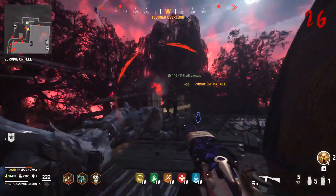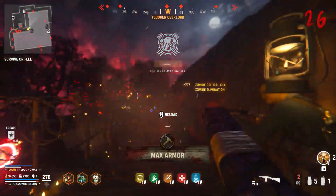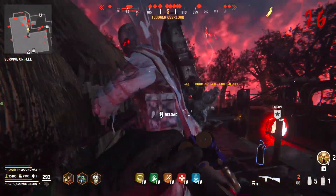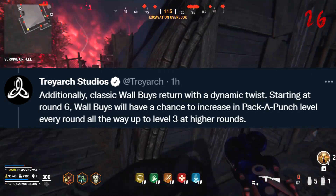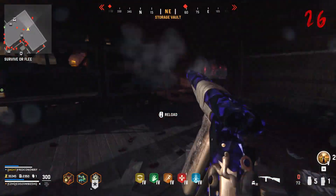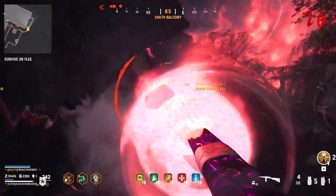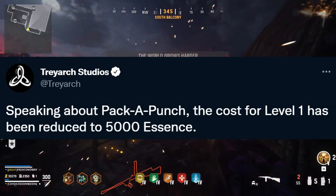Pretty much everything about this map is Treyarch acknowledging their mistakes with the original Vanguard Zombies, including the total lack of wall buys. Weapons you can buy off the wall will be returning in Shinonuma Reborn, and just like a feature Treyarch introduced in the latter half of Cold War Zombies, starting at round 6, wall buys will have a chance to increase in pack-a-punch level every round, all the way up to level 3. They're also reverting the pack-a-punch level 1 price back down to the traditional 5,000 points, from the 7,500 it was raised to in Vanguard.